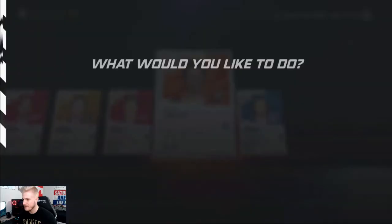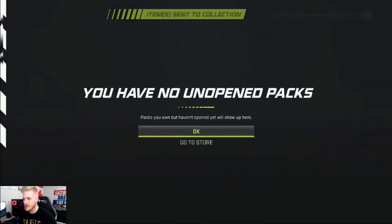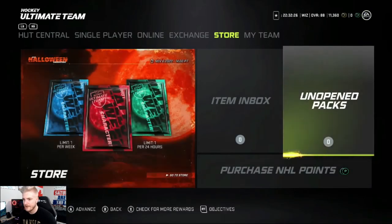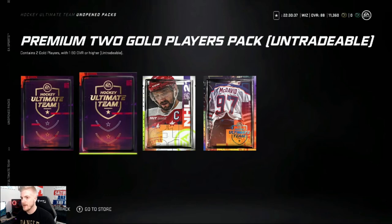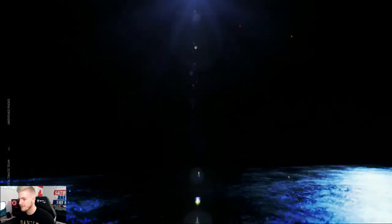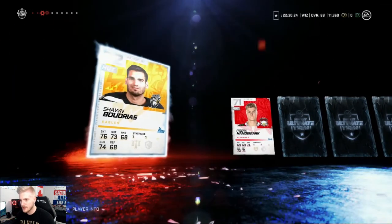6,000 points later, two diamond choice packs later, we have one more option to do here. We're gonna do the upgrade sets and see if we can pull anything out of those. I was able to get a couple more trade-ins — all nothing special: base pack, premium pack, premium two gold players, and two gold players. I'm not expecting anything really out of these, but let's get her done. 750 coins — come on, Sean Bardreau, I watched him live in Cape Breton. Going on — a thousand coins, give us someone good please.